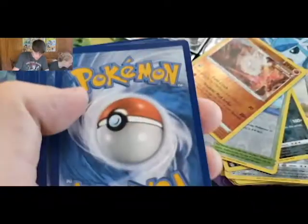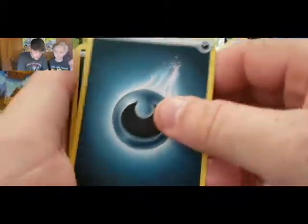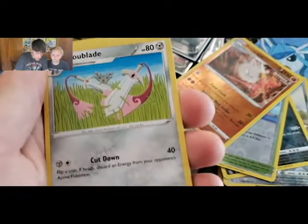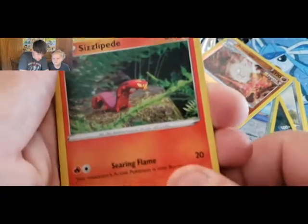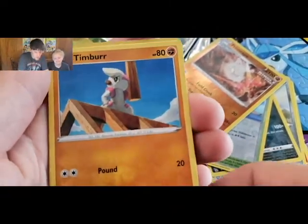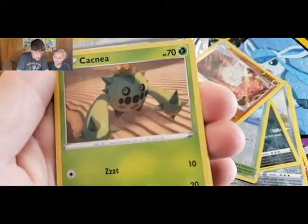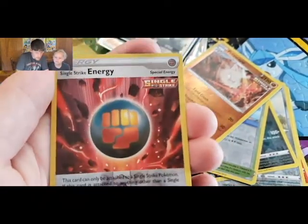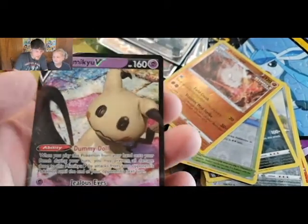Green and white, green and white — four from the back! We got a Darkness Energy, a Mopiko, a Doublade, a Cheryl, a Scolipede, a Ball Toy, a Timbur, a Corpfish, a Cacnea, Single Strike Energy reverse holo, and a Mimikyu V!